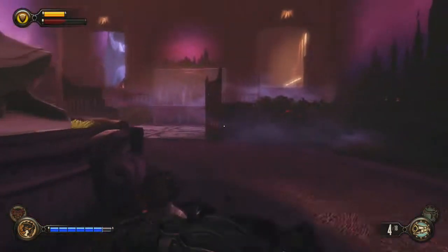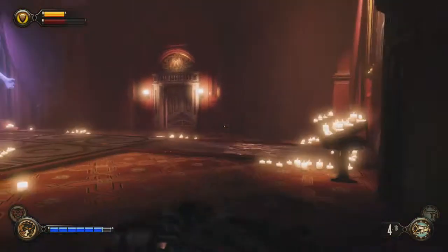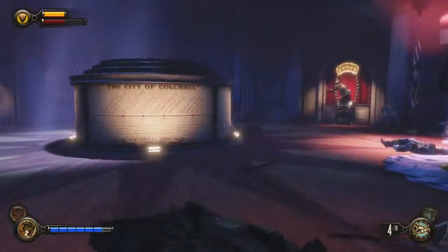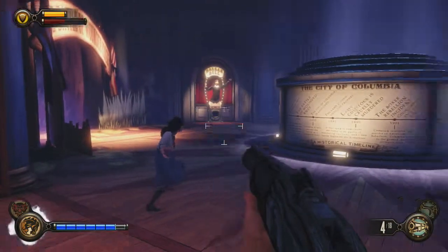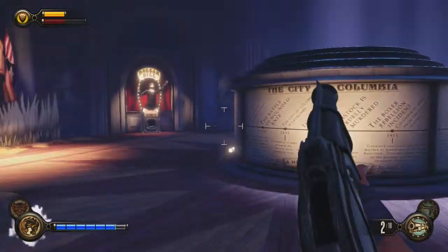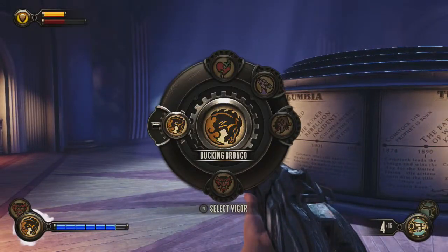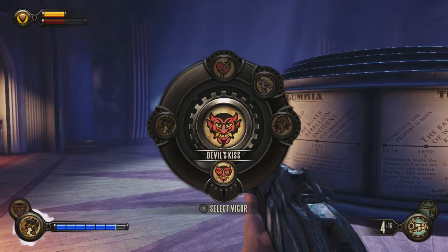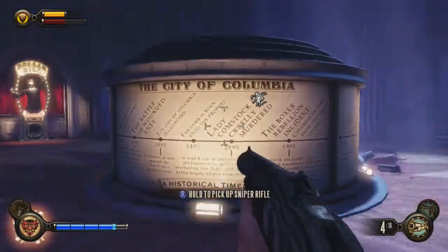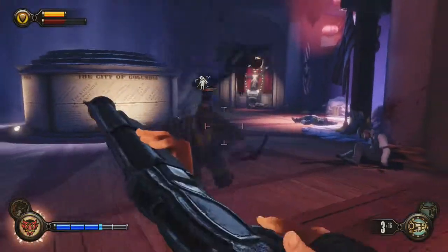Screw the carbine, we really don't need it. I'm going to be using my shotgun — my shotgun is my little baby, it's amazing. My health could be higher. Is that dude here? There he is. I know he hates fire, so let's get the Devil's Kiss out. Indeed, it's a crow. Burn him!